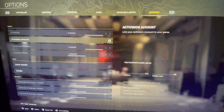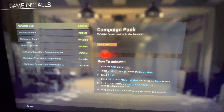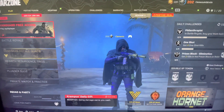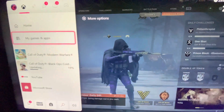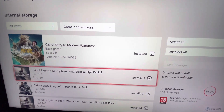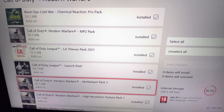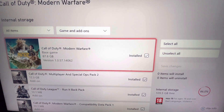This in-game menu doesn't actually display every single pack that can be downloaded — it only shows a few of them. You can manually go into the Games and Add-ons section on your console. On Xbox, go to Modern Warfare, then Manage Game and Add-ons. I'm not sure how to do this on PlayStation. Here you can see the base game and all the packs I've downloaded, including texture packs that aren't even supported anymore.